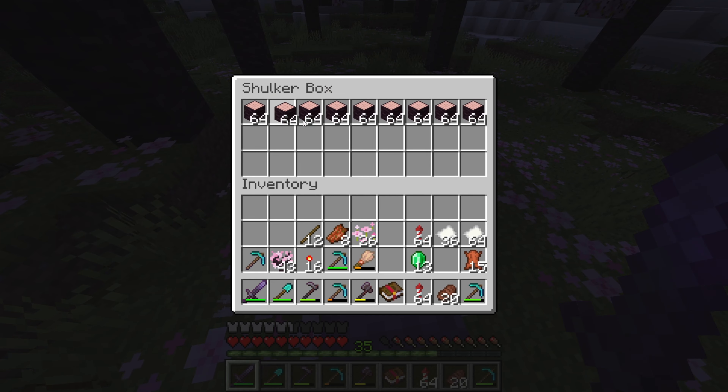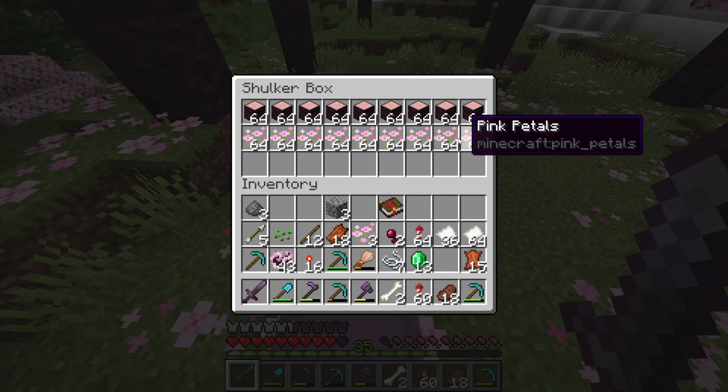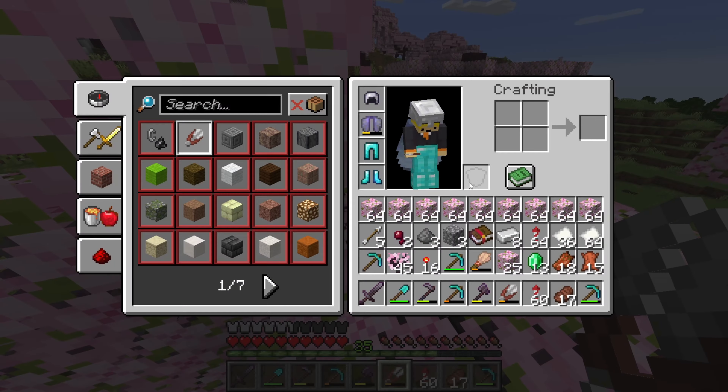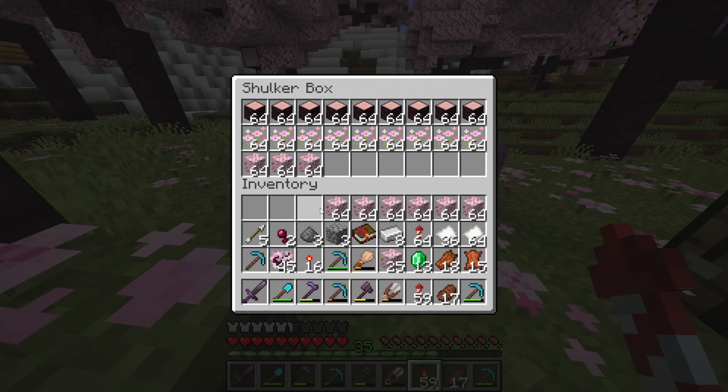Let's try to get 9 stacks of the new flowers. That was pretty fast because we already have 9 stacks in 3 minutes. Let's take the last thing — the leaves. As you can see I'm almost ready to collect them. We will use the items to make our base better and make a cherry world.